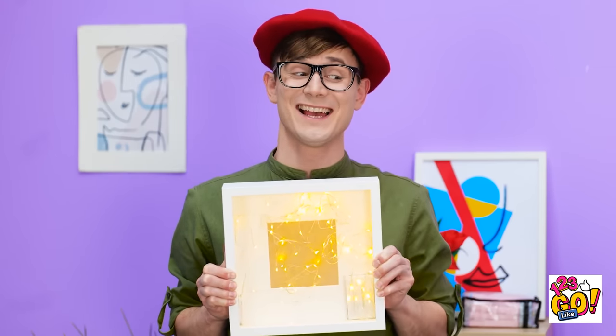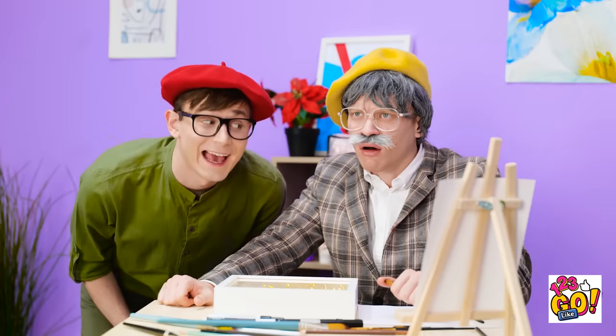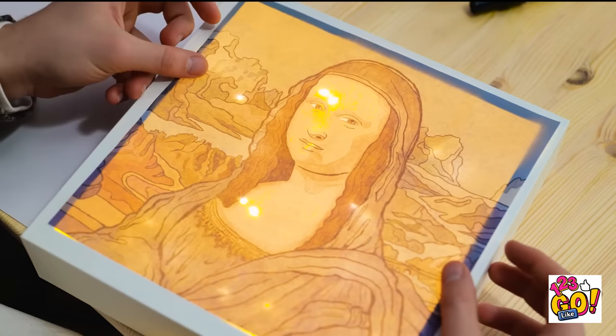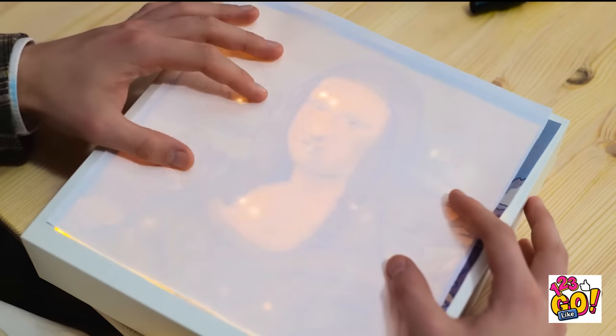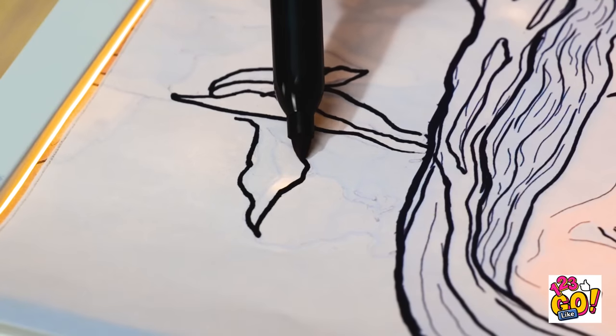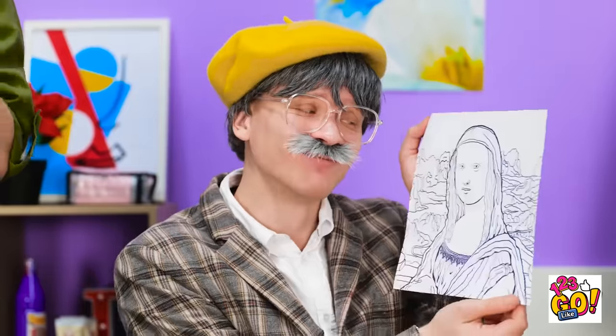Grandpa! Lights in a box? What's the point? Come on! Let me show you. Take your picture and put it on top of the glass. I see. Look at it glow! I get it! It's a tracing box! Now you can recreate that picture! Time to give this another try! I can just follow all the lines that show through! This is working so well! It's almost easy! I've just got to finish the last little details! There we go! That should do it! A masterpiece at last! And all I needed was a frame and some lights! Thank you so much for your gift!